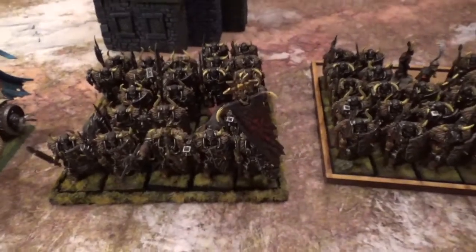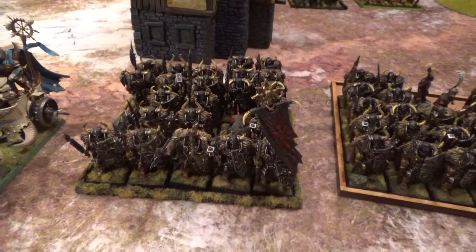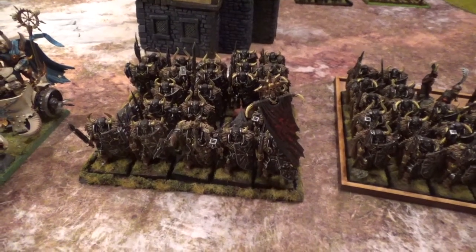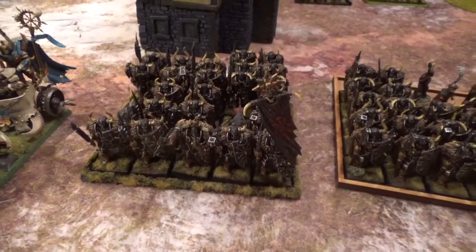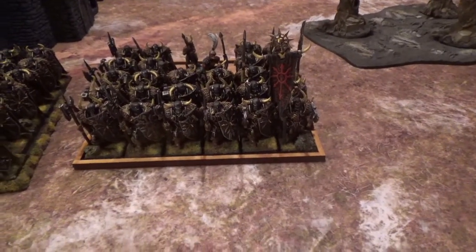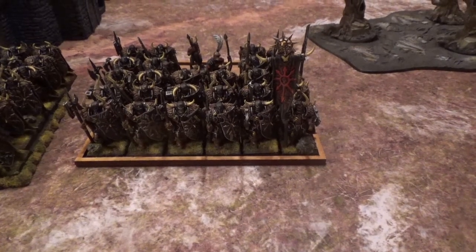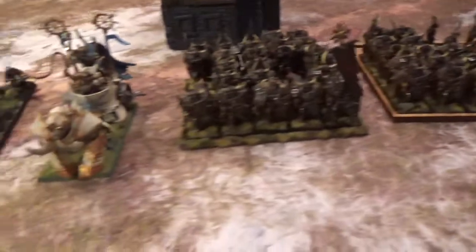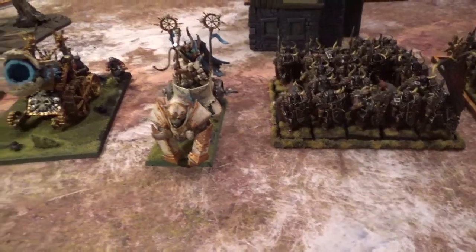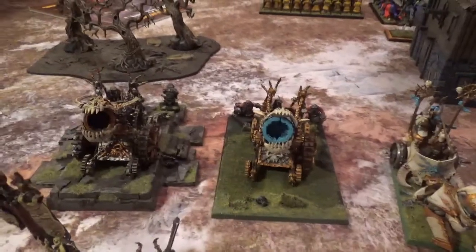For Core we have 27 Warriors with Mark of Nurgle and Shields, Standard of Discipline. And 30 Chaos Warriors with Shields, Banner of Swiftness, Mark of Tzeentch. For Special we have one Gorebeast Chariot — no marks on that one.